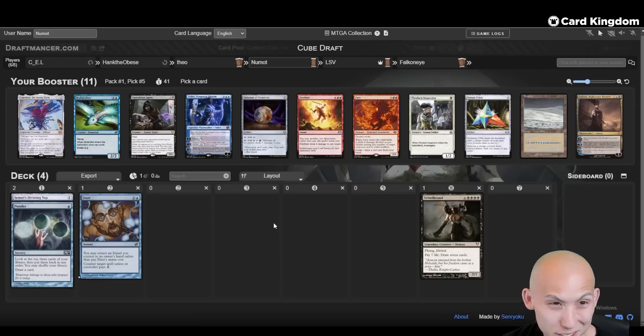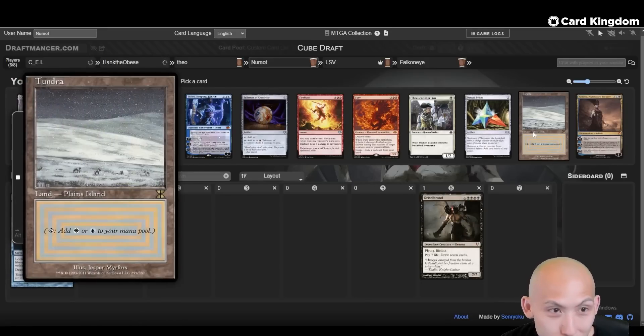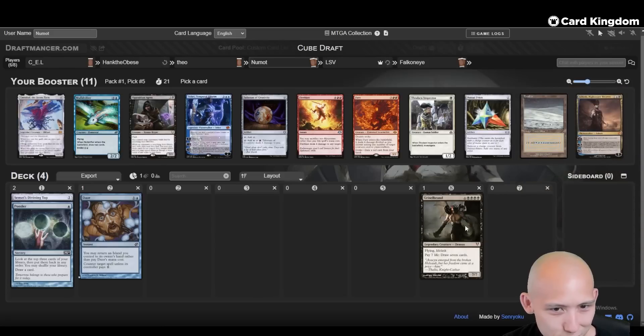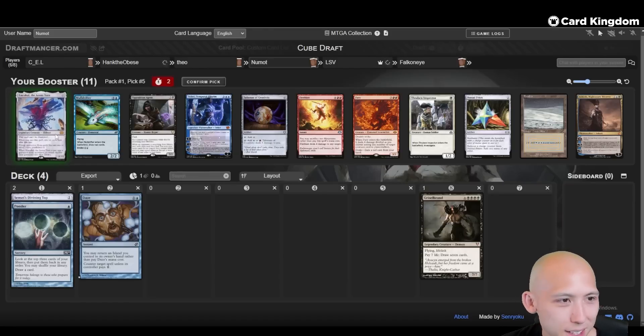There's also an Emrakul! Emrakul and Grizzlebranch go into similar strategies. This is a really strong fifth pick - Emrakul is great, blue-red Talisman is great, Fury is absolutely busted, Pentad Prism, Tundra, Ashiok, and there's even an Opposition Agent. This pack is just extremely stacked. I'm a little concerned if this is pick five what people were deciding to choose from. I kind of want to take the Emrakul and see if maybe we can do combo. I'm going to take Emrakul for the high payoffs.